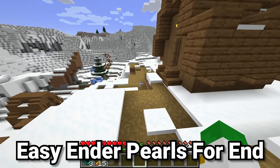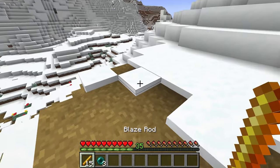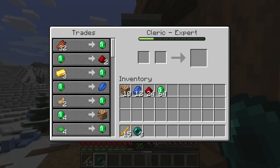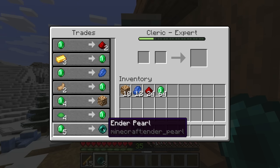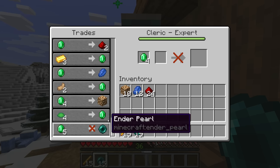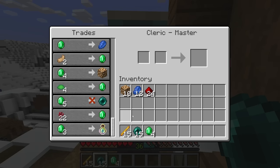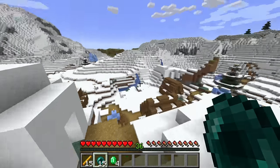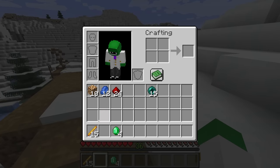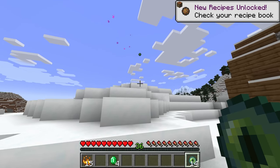We've all been in that situation in Minecraft where you have enough blaze rods to go to the End, but only a couple of enderpearls — it's generally easier to get a ton of blaze rods early on than a ton of enderpearls. But there's a great villager trade that will completely solve this issue: it comes from the cleric. As one of its later trades, we have five emeralds for an enderpearl. Although a little pricey, it's actually one of the only guaranteed sources of enderpearls in the entire game, without the need to go into the warped forest. Here we can get 12 enderpearls in one go, and with one restock we'll have enough to find the End fortress.